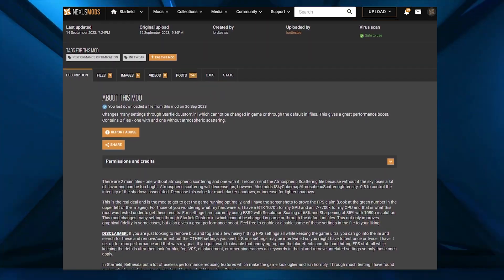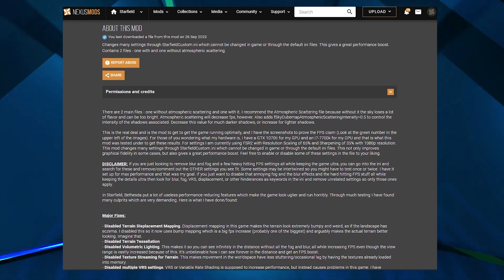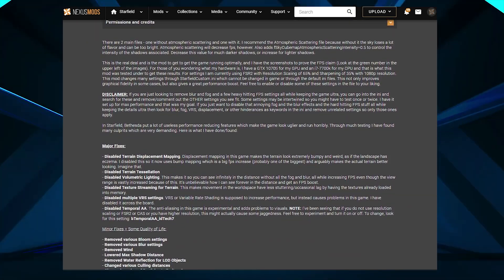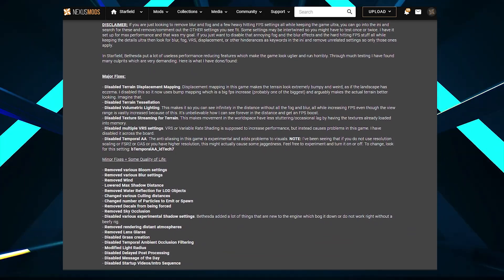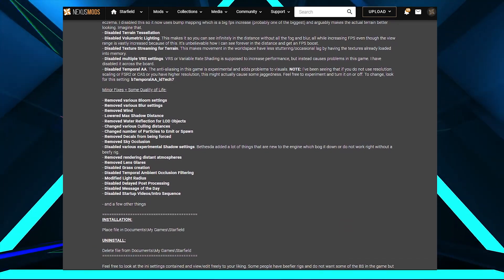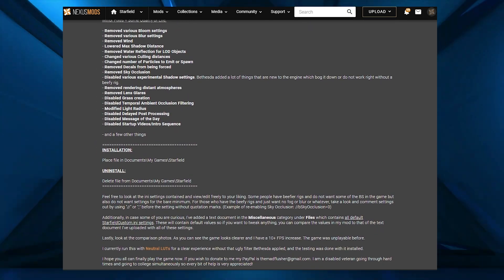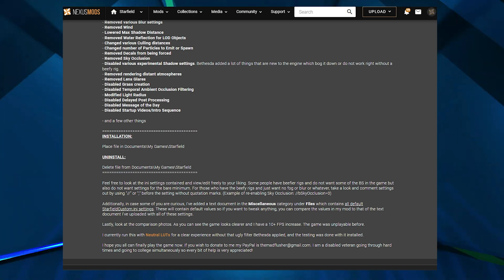Starfield Guaranteed FPS Boost. This mod claims to provide a guaranteed FPS boost to any system by changing certain settings that can't be changed through default INI files or via in-game options. The mod comes in two versions: a normal one that simply grants a performance boost, and a version with atmospheric scattering, which provides slightly less performance boost but looks way better due to improved skies.